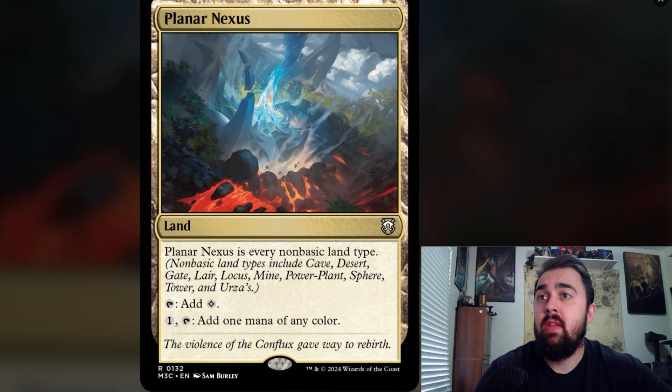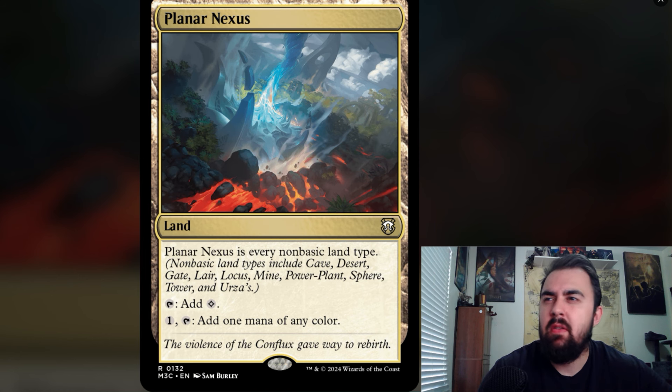Planar Nexus is next — it looks like it'll be in the commander deck. It has every non-basic land type, including cave, desert, gate, lair, locust, mine, power plant, sphere, tower, and Urza's. You can tap for a colorless mana or pay one and tap for one mana of any color. With the new deserts from Outlaws of Thunder Junction that'll be very good. I did notice it doesn't say snow on there, which is a bit weird.